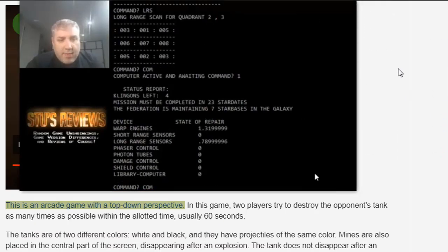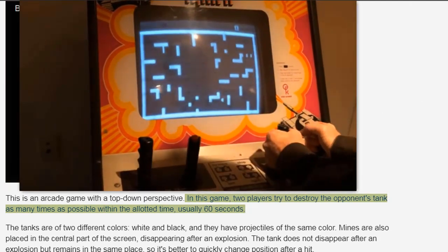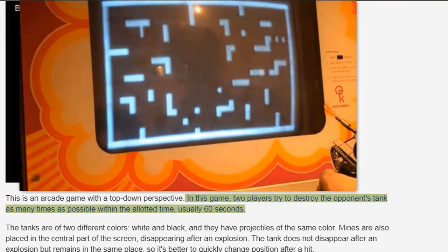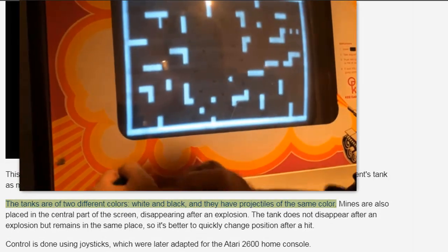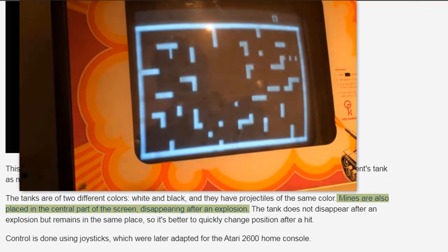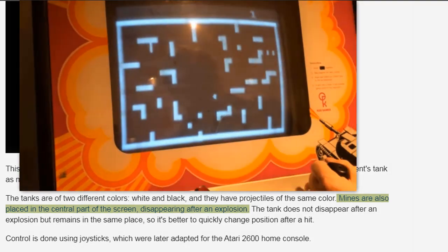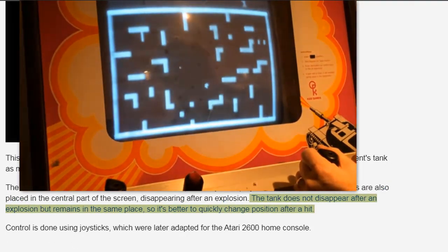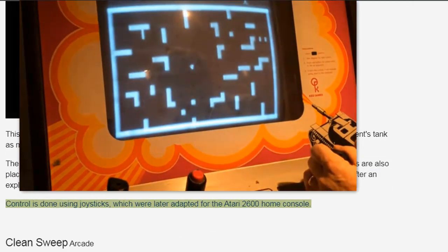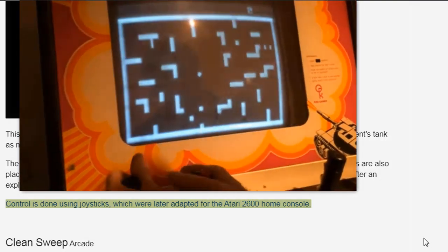Tank, Arcade — this is an arcade game with a top-down perspective. Two players try to destroy the opponent's tank as many times as possible within the allotted time, usually 60 seconds. The tanks are two different colors — white and black — and they have projectiles of the same color. Mines are also placed in the central part of the screen, disappearing after an explosion. The tank does not disappear after an explosion but remains in the same place, so it's better to quickly change position after a hit. Control is done using joysticks, which were later adapted for the Atari 2600 home console.